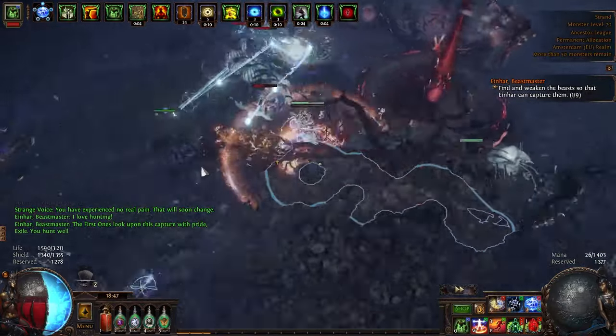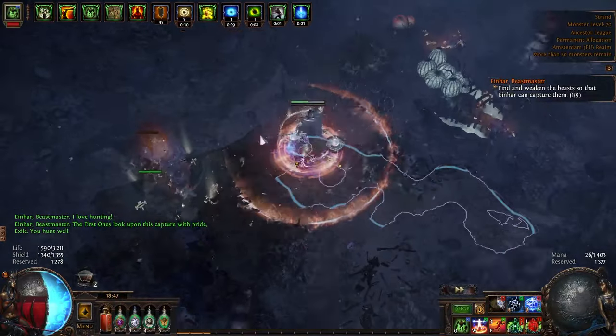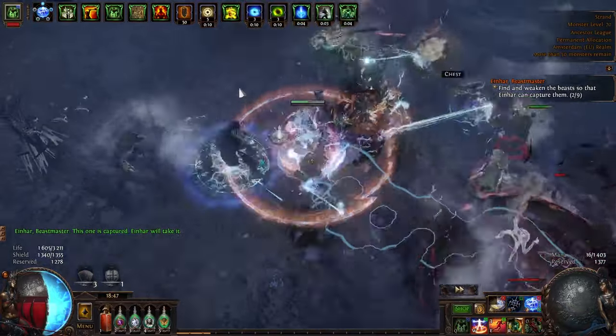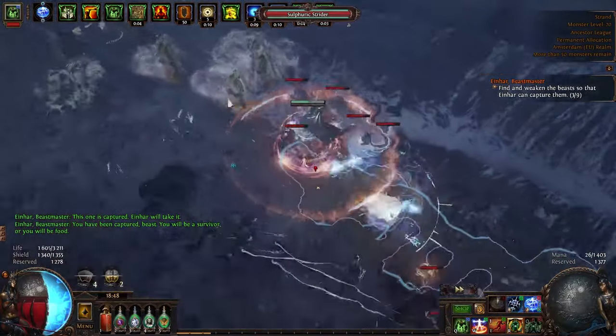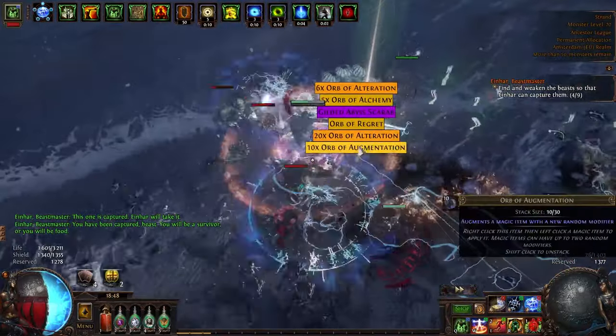Bestiary is one of my favorite mechanics in Path of Exile, and it is also one of the easiest mechanics to farm because the most efficient way to do it is in white maps. That's because all of the expensive beasts like Rekic Emerald can appear even in tier 1 maps, and in higher tier maps some cheap beasts start to appear, which reduces the chance for the expensive ones.